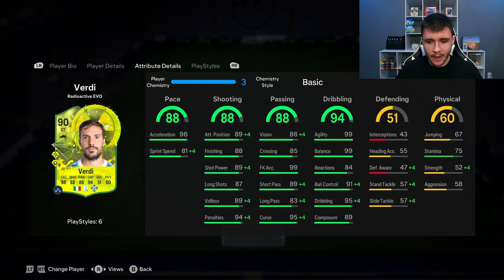we can see that the card is pretty well-rounded from an attacking perspective. He does have 88 pace with 96 acceleration and 81 sprint speed. That is a huge pace split. So in my opinion, I think the Hunter is probably going to be your best option to really help out with that.